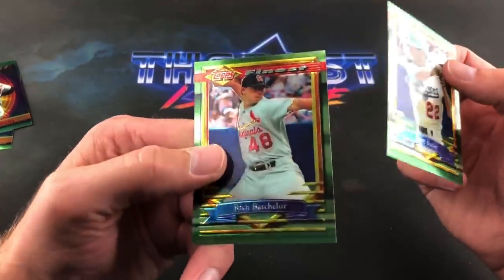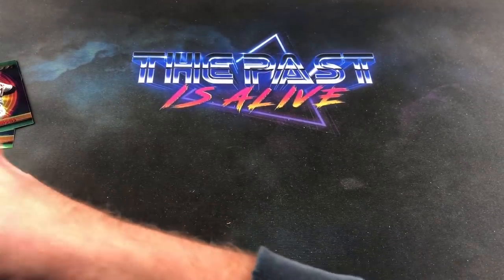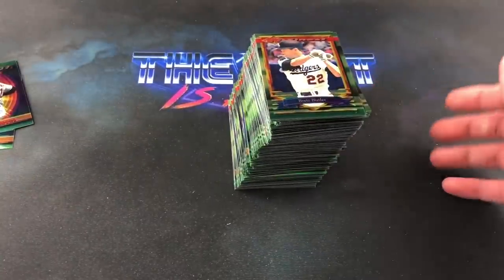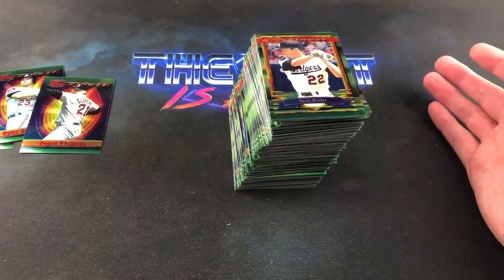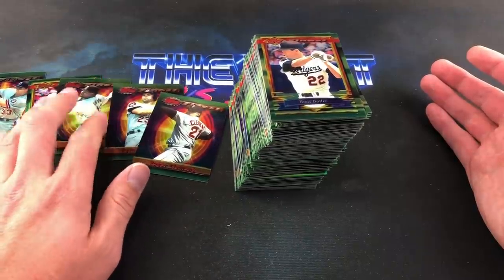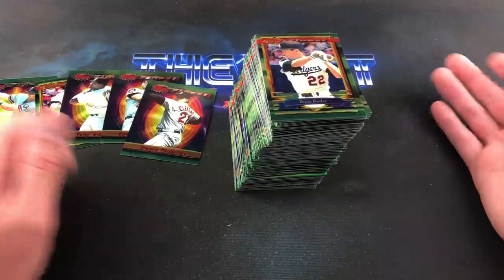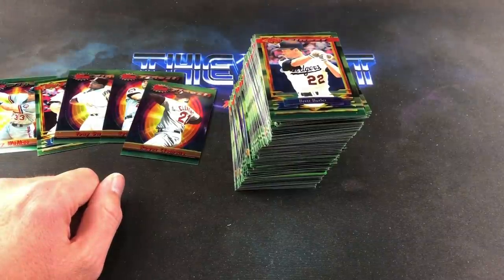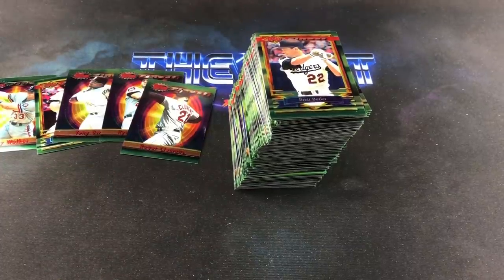Rick Becker ends our '94 Finest search. That was still fun. I mean, it wasn't as fun as it could have been if I didn't have to pry apart every single card, but for 30 bucks it was still worth it. The value is probably there with all the hall of famers we found. No Griffey, no Frank Thomas, but still a fun rip — especially Finest for 30 bucks, I couldn't pass on it. Happy holidays everyone — hope to have another video for you maybe Friday. See you in a couple days.